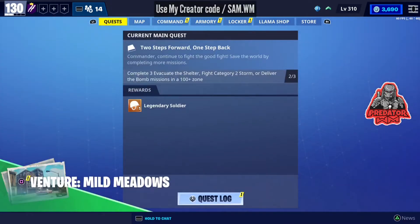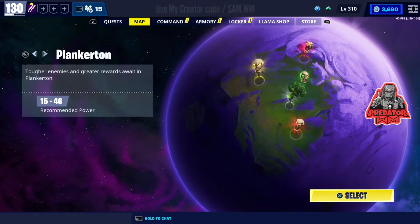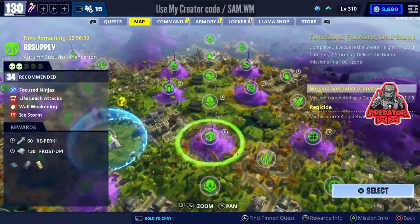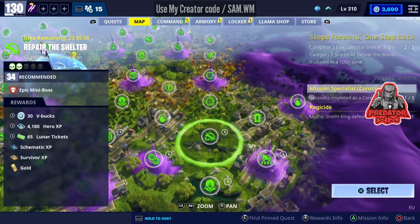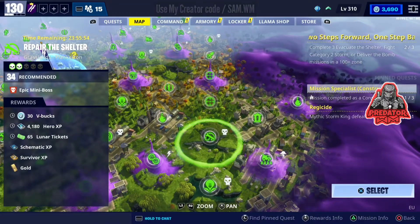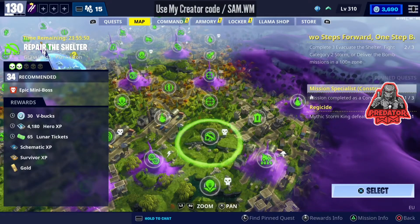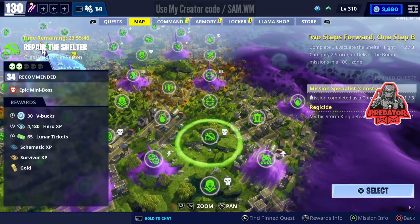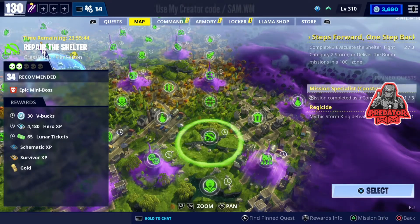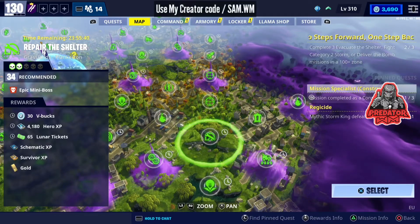Alright, going into the VBOX mission — there's only one today, which is in Plankerton. If you go to Plankerton, just head to the right and you can see it right here: 'Distribute the Shelter in the Grassland,' power level 34. You can get three VBOX tickets by doing that. So today you can get at least 80 VBOX or 80 tickets, and up to 130 if you have a 100 VBOX request.